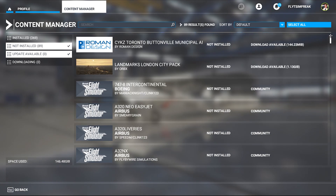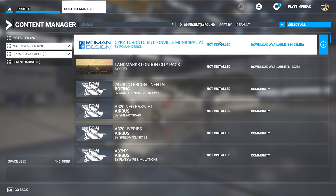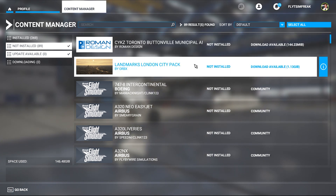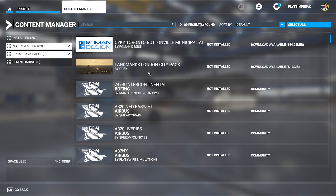I only have two items that have downloads available and that's normal — these two I usually don't update. The Landmark City Pack for London causes some performance issues in the London area. The CYKZ Airport conflicts with my Saint Martin add-on, and I already know that. So I didn't check mark these two, but everything else is done.